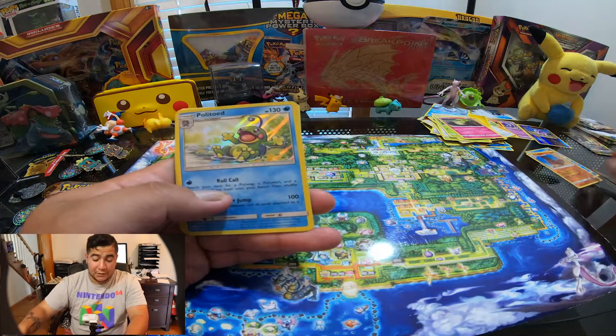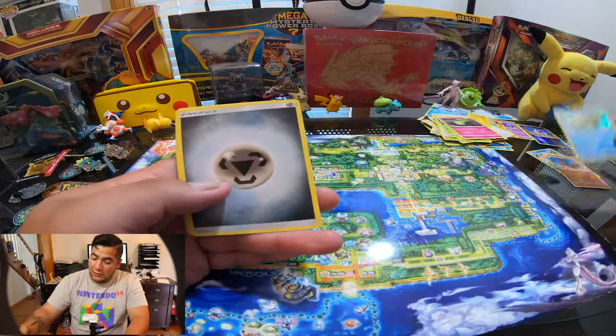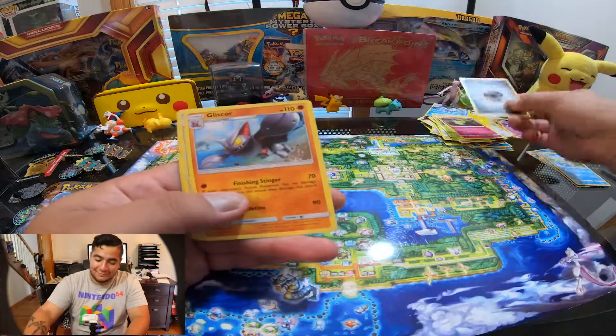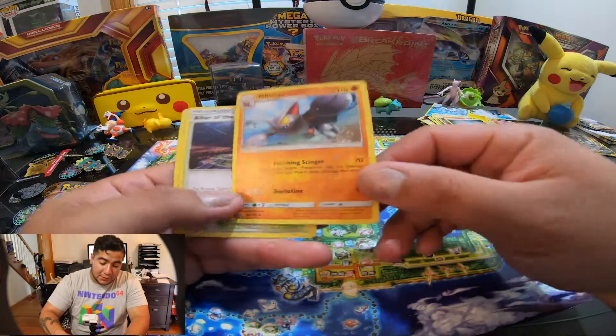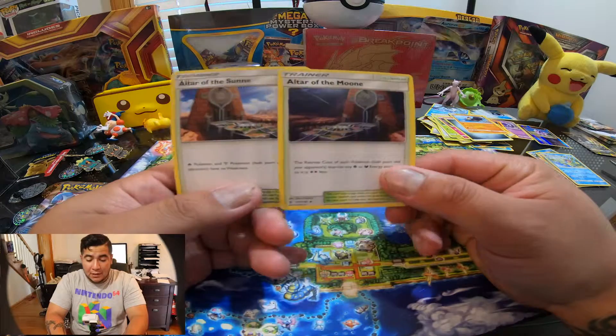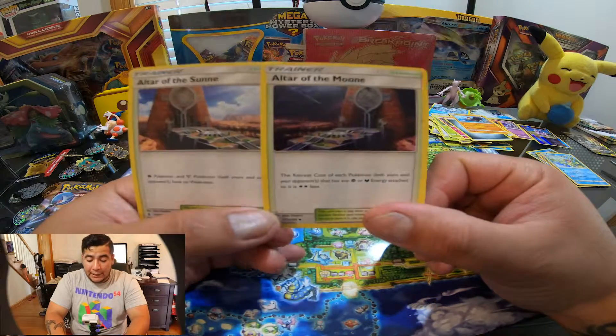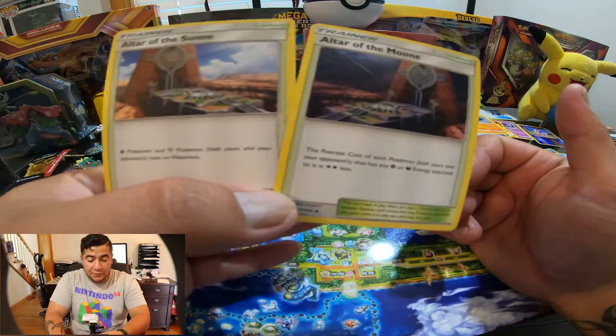I like Shining cards — I've said it every single time, I see a Shining and I love it, it makes me feel special. Oh nice! Altar of the Moon AND Altar of the Sun! I got them in the same pack — that's pretty awesome, you see that?